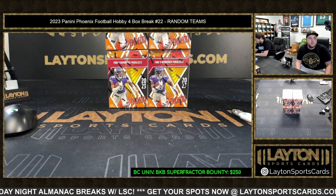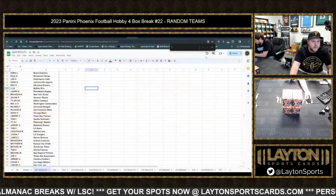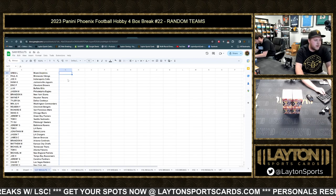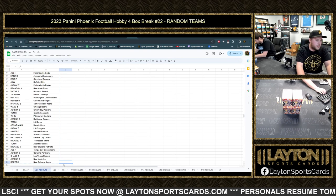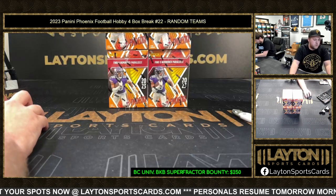Going on everyone, Sam here with Latent Sports Cards. From a 2023 Panini Phoenix Football hobby four-box break, number 22, random team style. Here's a look at your random results — as always you can find these on the website under the results tab, as well as a link in chat. Greg L with the Fins, Paul N with the Vikings, Jeremy S Jets, and Brett C with the Saints. Good luck, here we go.